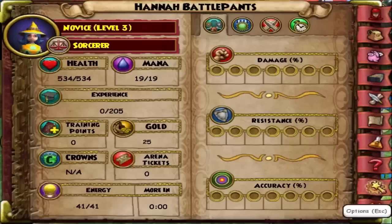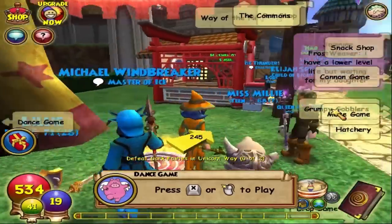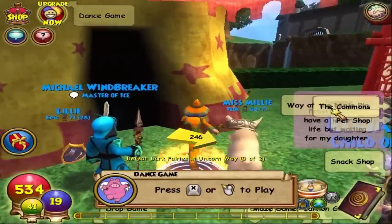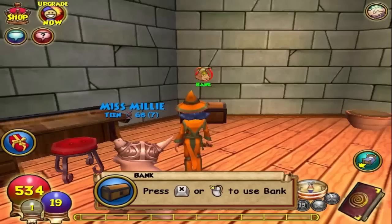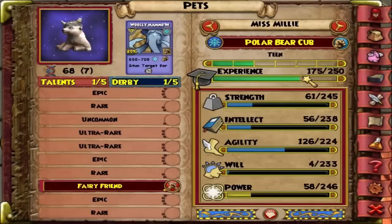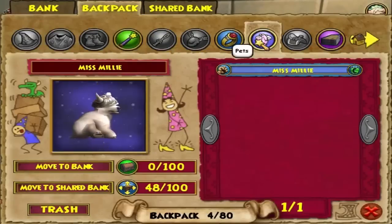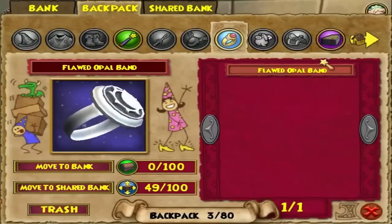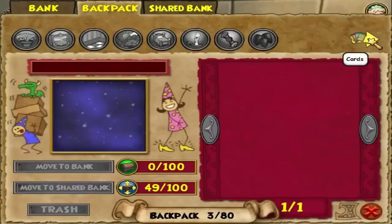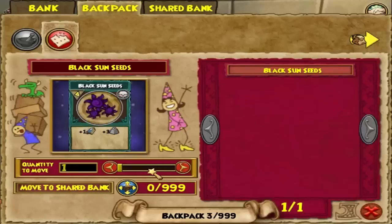I'm running low on snacks and gold since I just hatched earlier today. Anyway, that's basically how you do it. You don't need snacks — you can do it over and over, but that'll take a while. Put the pet in your shared bank — make sure it's the shared bank, not your regular bank. I do have a few snacks left, so that counts.